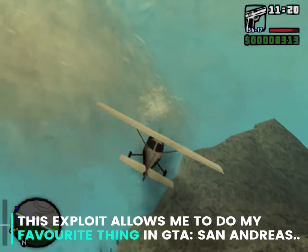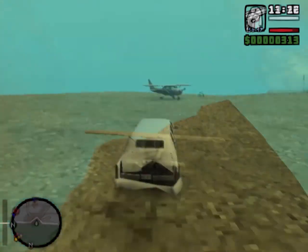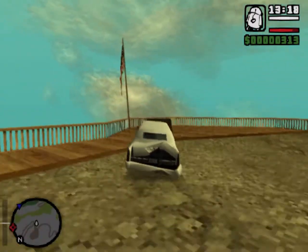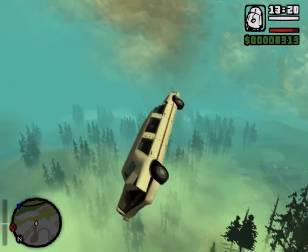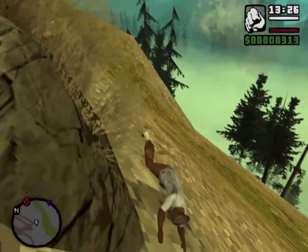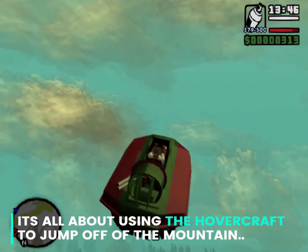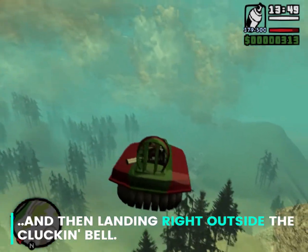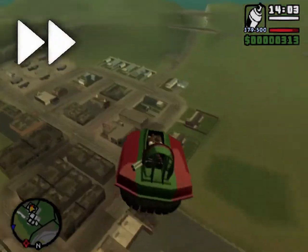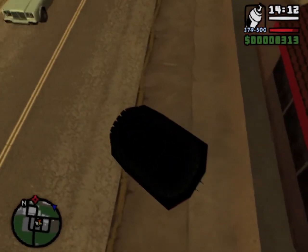This exploit allows me to do my favourite thing in GTA San Andreas, and spend countless hours jumping as many vehicles as possible off of this ramp. It's all about using the hovercraft to jump off of the mountain, and then landing right outside the Clucking Bell. Perfect.